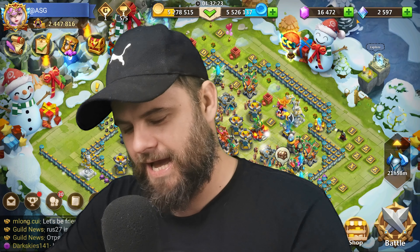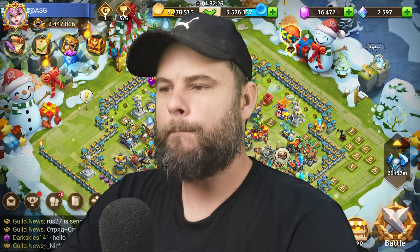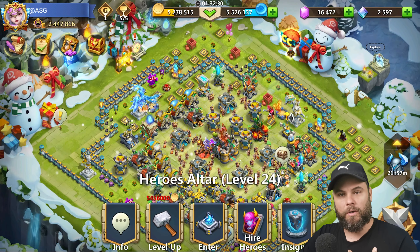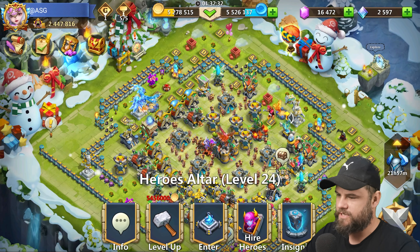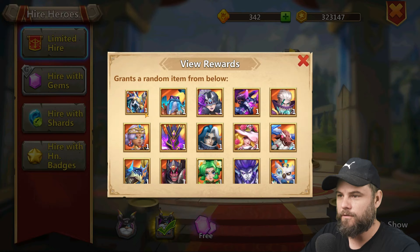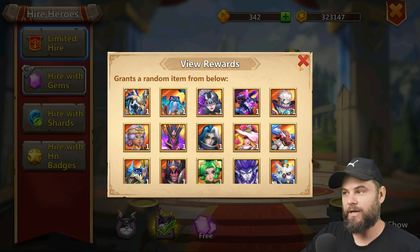What's going on guys, it is your boy Angry SA Gamer and today's video is going to be an exciting one — because this is the first time I've noticed that you can roll Celestica now, but not with gems — with hero crystals. There's a full Celestica sitting right there ready to be rolled.